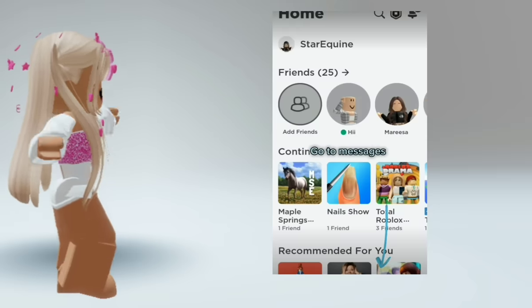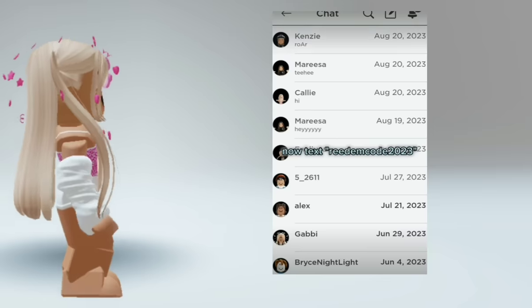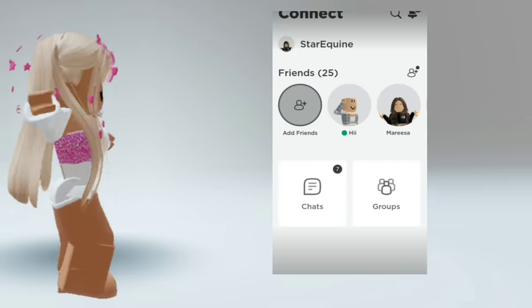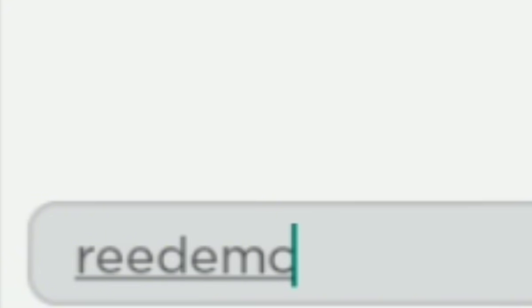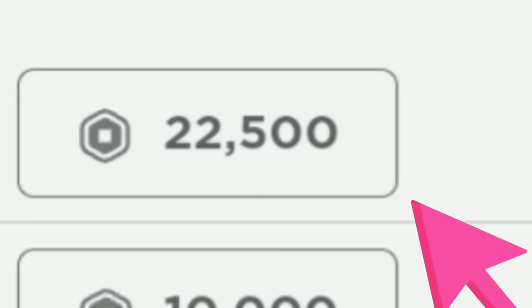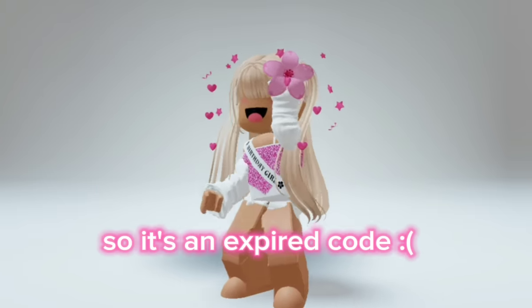Robux — go to messages, now click on chats, now text 'redeem code 2023.' Go back to home page, go to the robux icon, click the amount you want and enjoy. But you still have to pay for it, and 2023 is over too, so it's an expired code.